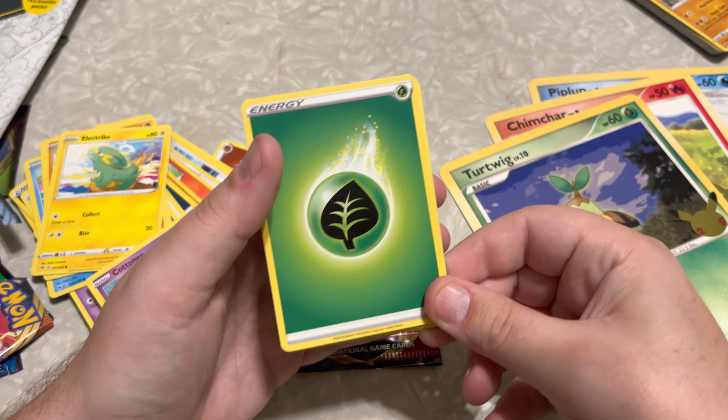And then the final pack of the video, which happens to be Sword and Shield. Start off with that Fighting Energy — going with the Kingler, I see something in the back there. A Crushing Hammer, a Ferrothorn, a Vulpix, a Pincurchin, a Hoothoot, a Mudbray, a Grookey, a Rowlet, and a Celebi V card.